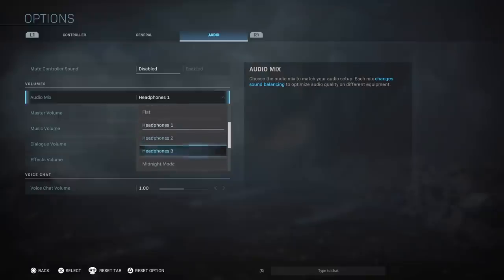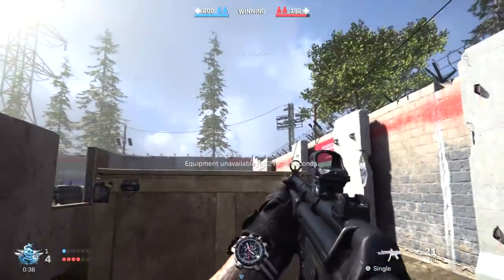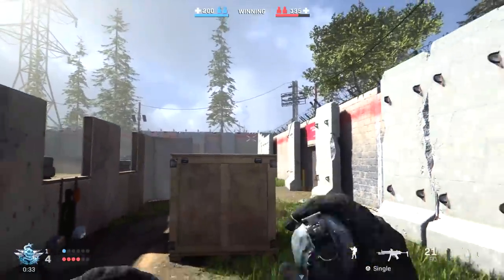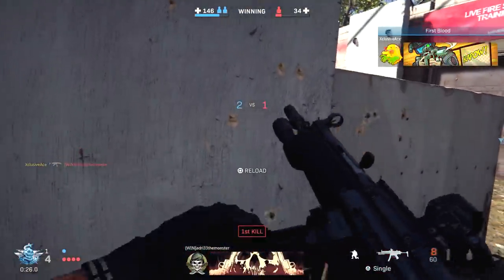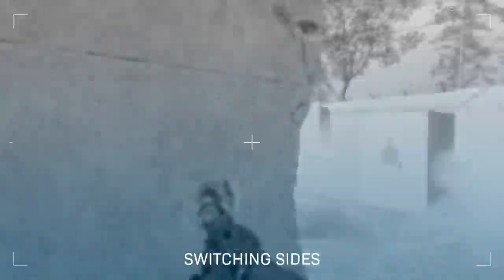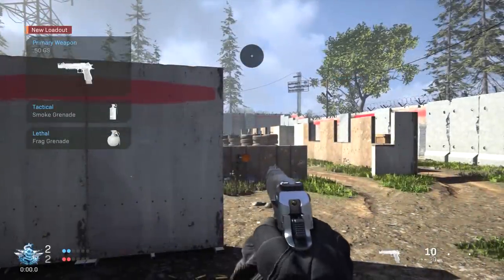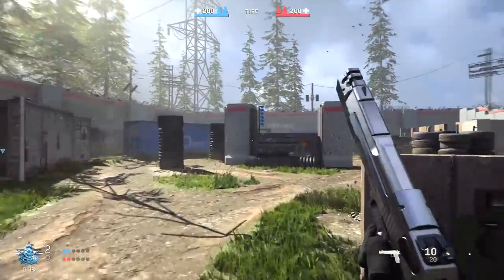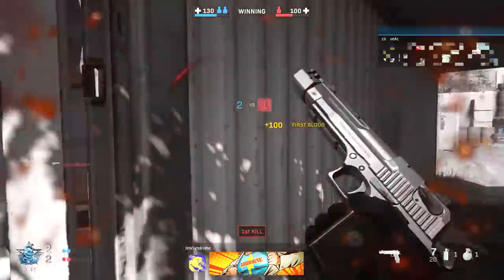For audio, after trying a bunch of different mixes, the best ones I found with headphones are the Headphones 1 setting or the TV 1 setting. These give you the best chance at hearing enemy footsteps — even though it's not perfect and footsteps can still be hard to hear, these are definitely the best settings I found. Additionally, I really like to either completely mute or significantly tone down the music volume, since it plays a few seconds into a round and can be distracting when you're listening for gameplay audio cues.